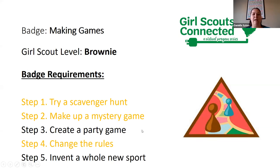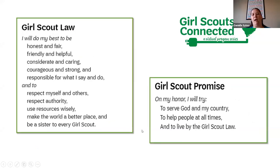Before we get started, we're going to go ahead and go over our Girl Scout Law and Promise. We're going to do the Girl Scout Promise first. So let's all put our fingers up. On my honor, I will try to serve God and my country, to help people at all times, and to live by the Girl Scout Law.